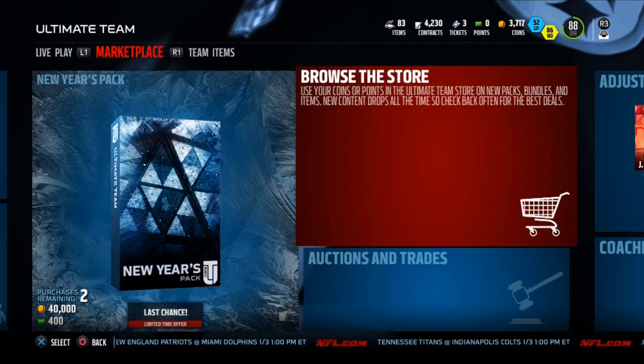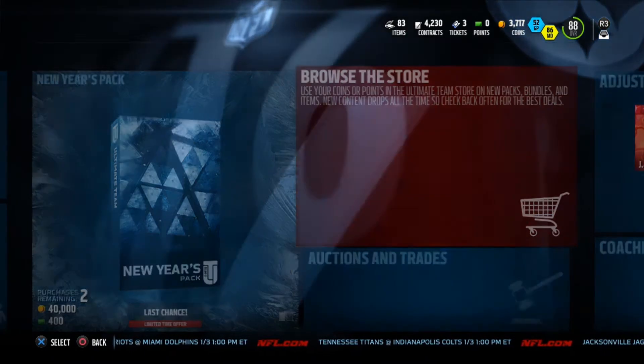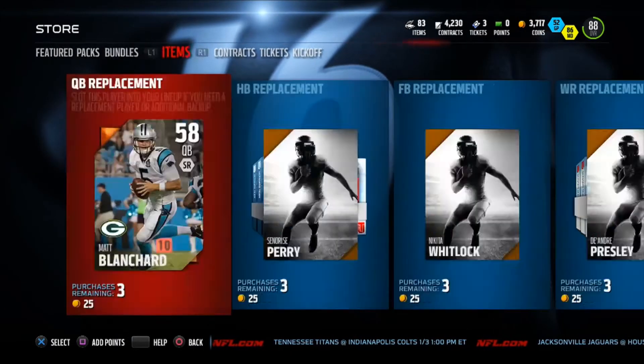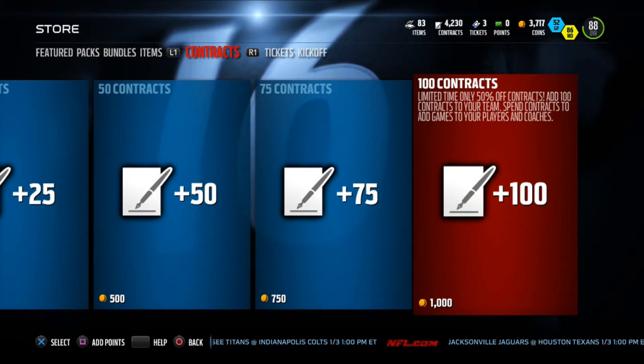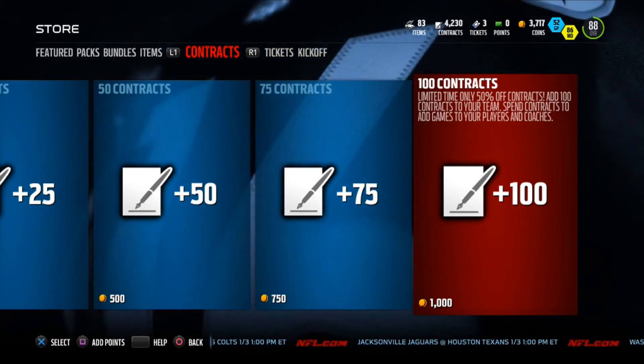What you wanna do now is you wanna go to browse the store. You wanna look at the contracts more often, because every now and then they usually have a contract sale. As you can see here, limited time, 50% off on contracts. Add 100 contracts to your team to add more games to your players and coaches.